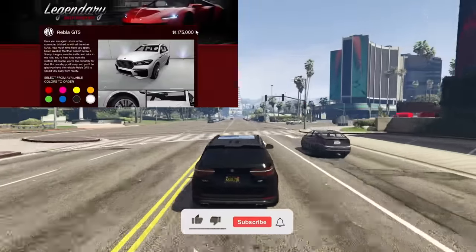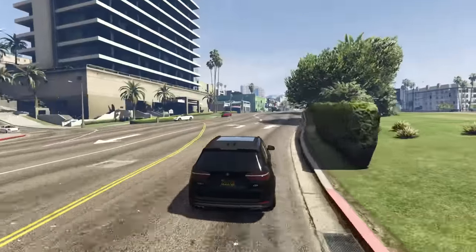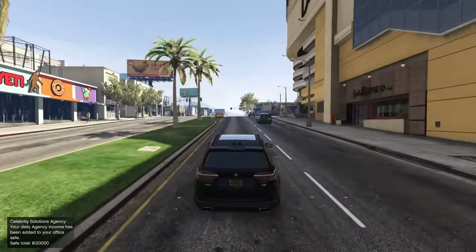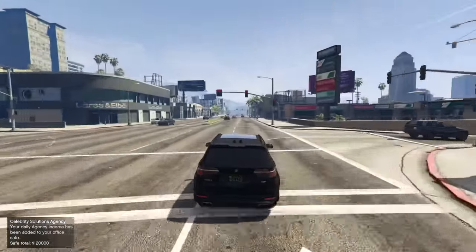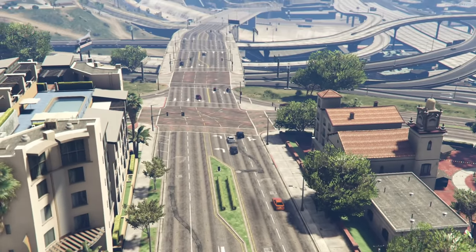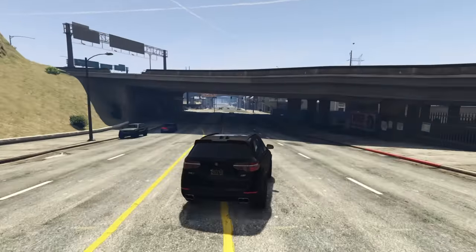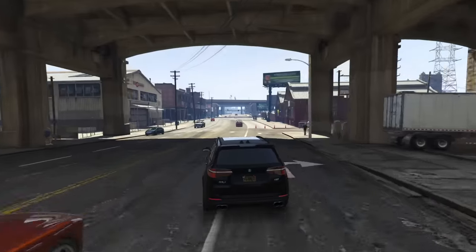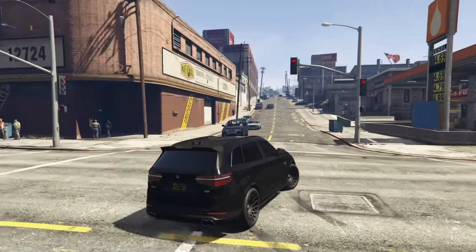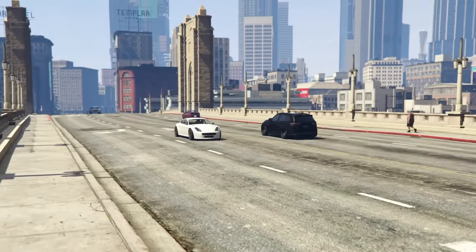At number five we have the Ubermacht Rebla GTS, coming in at $1,183,000. Personally I think this is a lot better than the Cavalcade XL. It's based off the BMW X5 in real life, and you can make it look like a base model X5, an X5 40i, or a full-blown X5 M. It has a ton of customization — like any modern Ubermacht in the game, you can do all the BMW mods people do in real life. On top of its great looks, the performance is crazy: super fast in a straight line, really good handling, all-wheel drive, and nuts acceleration.